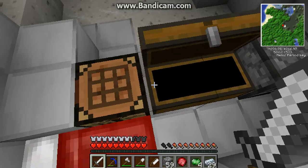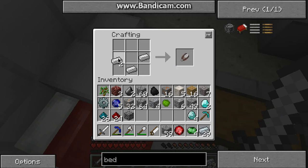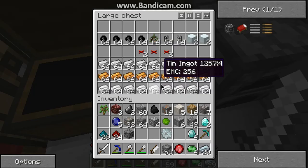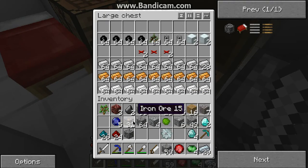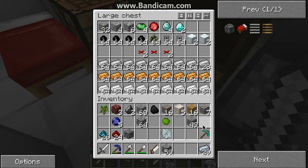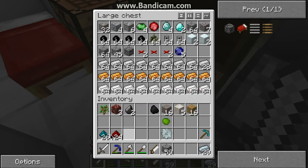There we go — iron around the gear in the middle, yep, iron gear. Now I need gold. I don't believe I have any gold in my survival kit — I do not. Let me go ahead and toss in all my loot I got from mining: cobble, gravel, cobble, cobble, tungstone which is useless, nickel light. Alright, that's good enough for now.